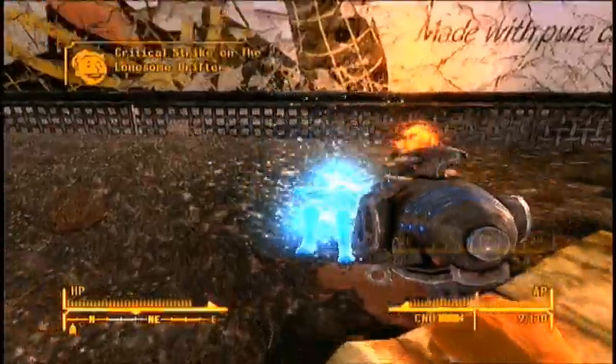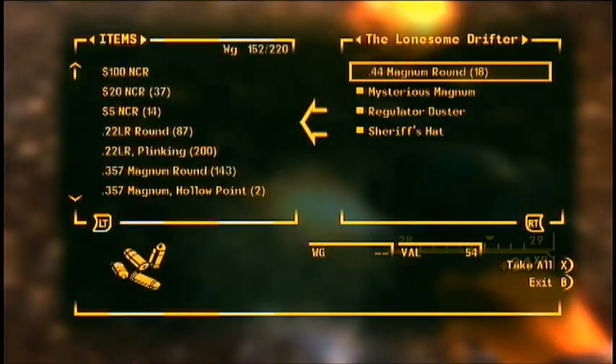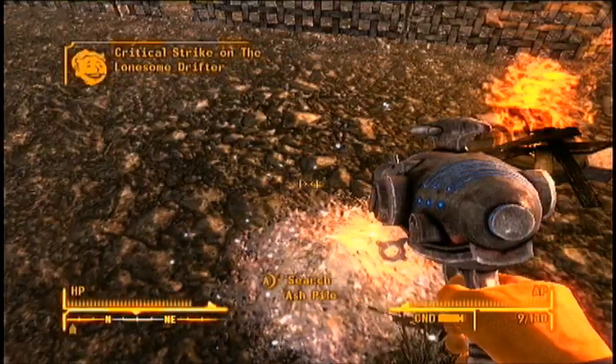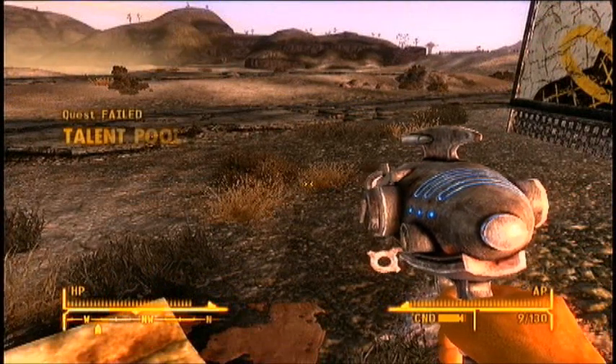To get it from him, there are three ways. First off, just shoot him and kill him. Second, you can pickpocket it from his person, though sometimes it's not there. The third way is to complete the quest Talent Pool and complete a 50 speech challenge, and he will give it to you.